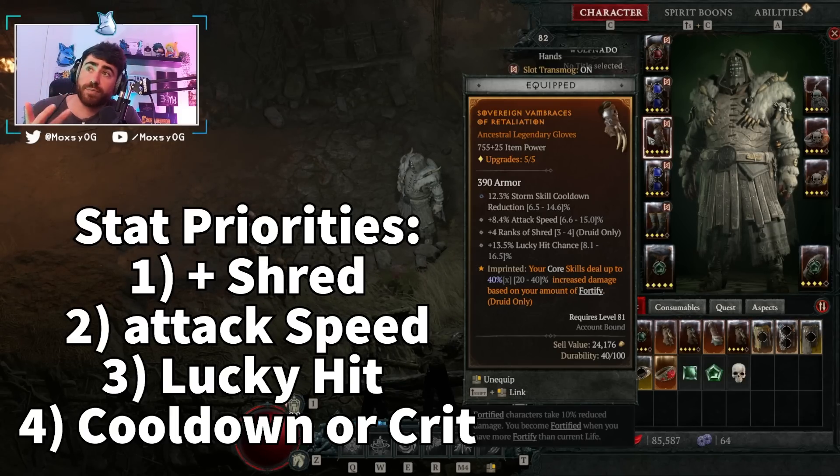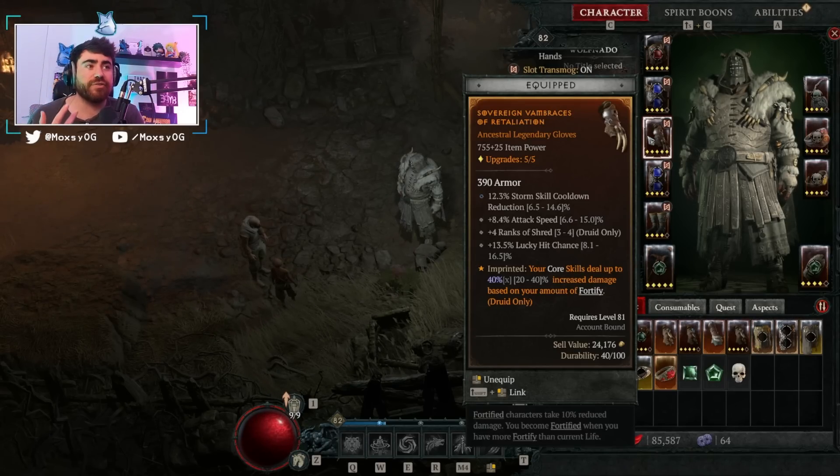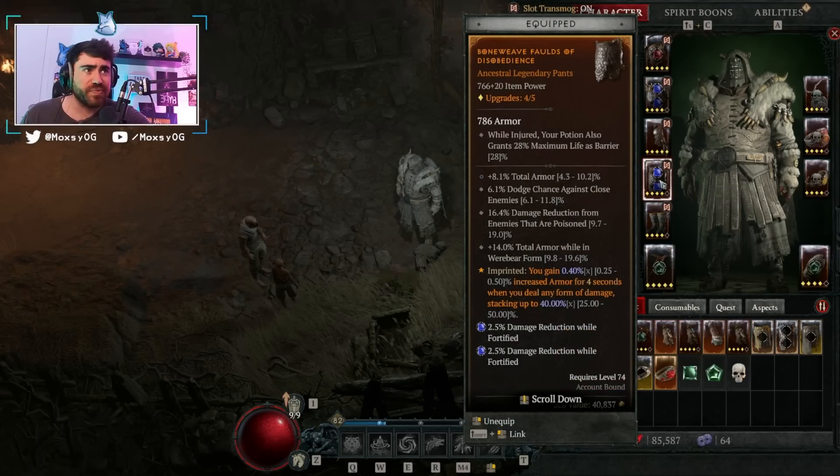The second most important stat on gloves is attack speed — attack speed scales our damage and clear speed dramatically. Third is lucky hit chance, which we'll get into later. Fourth is storm skill cooldown reduction, though you could roll crit damage or crit chance there as well. Attack speed, Shred ranks, and lucky hit are must-haves on gloves in my opinion.